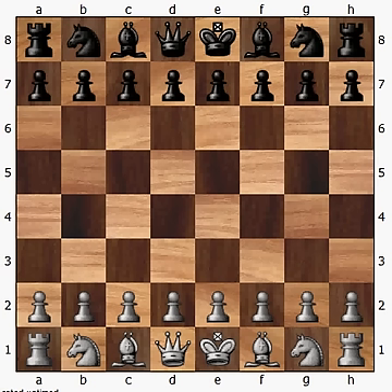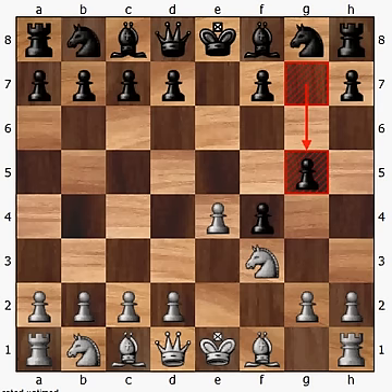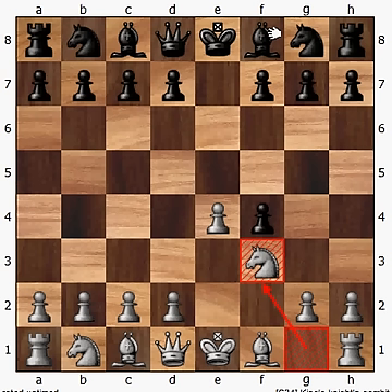Hey everybody, this is Dan the Chess Enthusiast and I'm here with the Algari Gambit, which is the third and final gambit for white in the King's Gambit Accepted classical variation. For those of you who don't know, the classical variation is the following: after black accepts the gambited pawn on f4, white develops the knight to f3, and in response black plays g5, which is the classical variation. There are other variations I'll cover in future videos, namely knight to f6, bishop d7, pawn to d6, and pawn to d5. But first, let's go over the Algari Gambit.